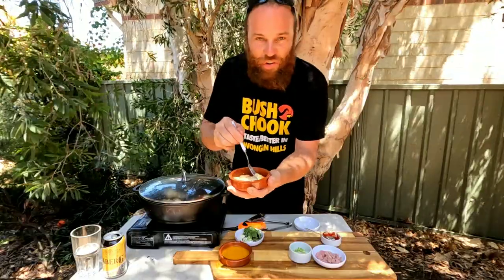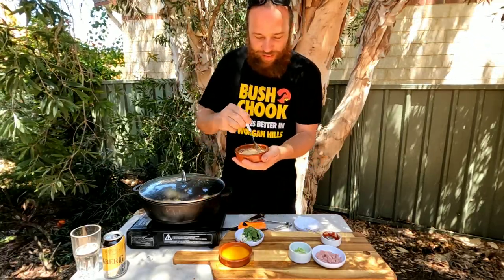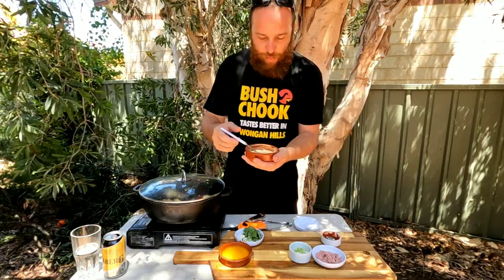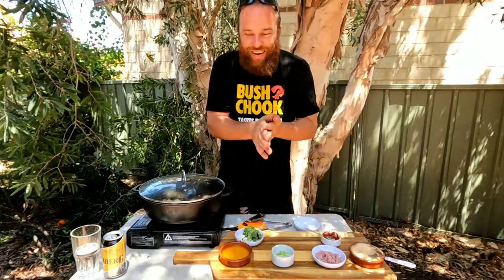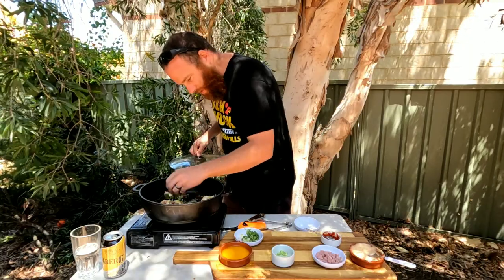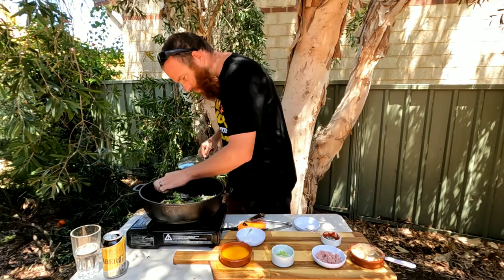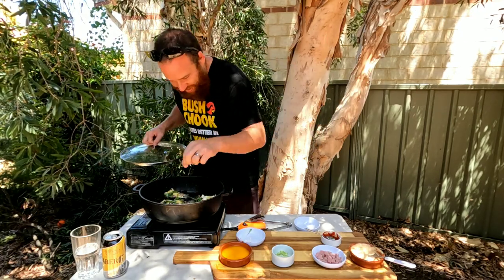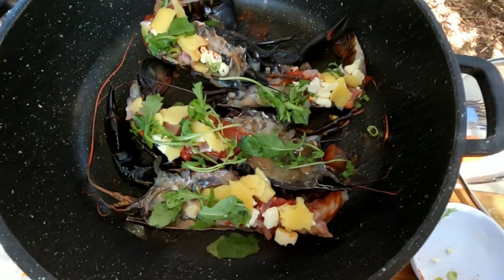While we're waiting, a dipping sauce for the crumbed marron: kewpie mayo, Worcestershire sauce, and peri peri sauce — combine all that together and that's your dipping sauce. How's this going — might just add a bit of rocket on top as a garnish. They're coming along great. Check this out — marron pizzas!